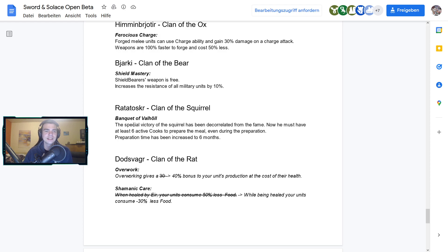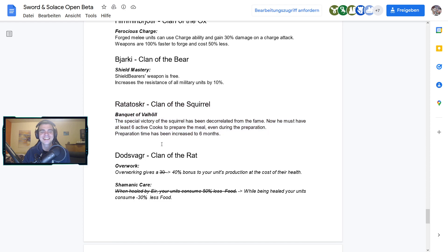The clan of the Squirrel: the Banquet of Valhul special victory condition has been decoupled from fame. Now you must have at least six active cooks to prepare the meal, and the preparation time has been increased to six months. It's a little harder to win that way, but probably easier to get six active cooks than 1000 fame, so that might be a way to squeeze some wins in a free-for-all.